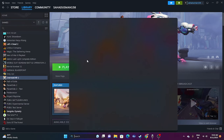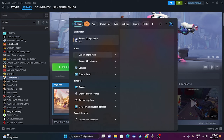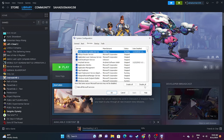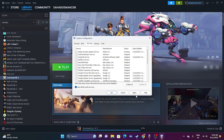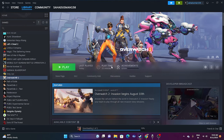The next step is to perform a clean boot. Go to the search bar and search for System Configuration. Go to the Services tab, click 'Hide all Microsoft services,' then click 'Disable all,' and click Apply and OK. You'll be prompted to restart — go ahead and restart. Once the restart is done, try launching the game.